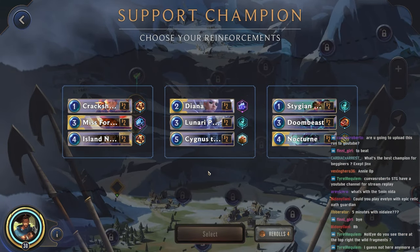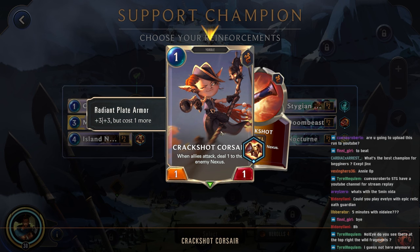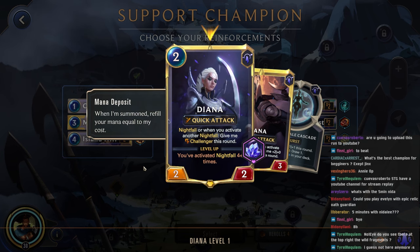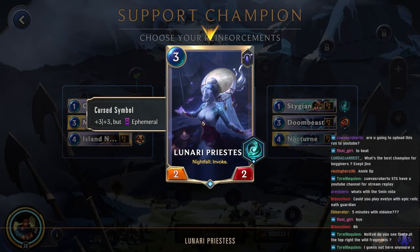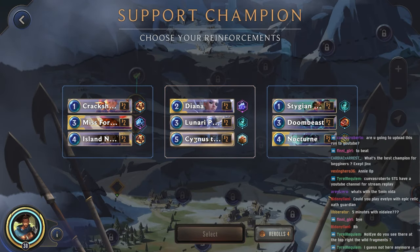Support Champion — let's see what we can get. Misfortune, Nocturne, or Diana. That Crackshot Corsair would be decent but there's a lot of extra or increased cost there. Diana with Mana Deposit is pretty decent. I don't like the Lunari, and I don't like the units coming with Diana, but Diana is pretty solid.